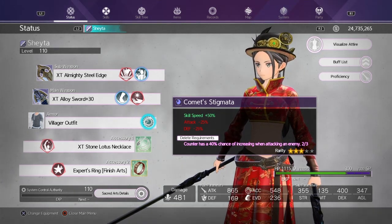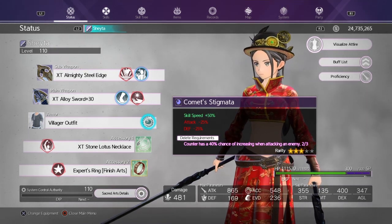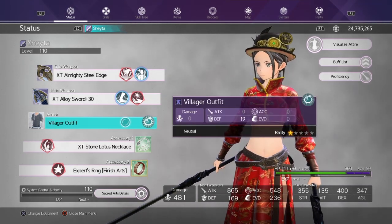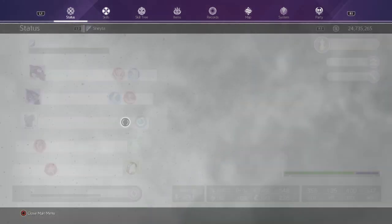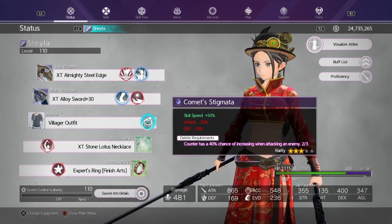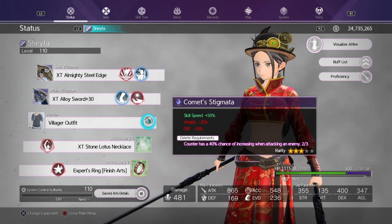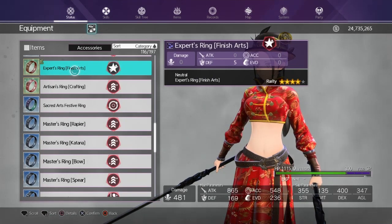Keep in mind the break requirement — 'when attacking an enemy' means whenever you actually kill an enemy. When you kill an enemy, there's a 40% chance of breaking or incrementing its counter toward breaking. You can put this on whatever armor — I kept the villager outfit and just put it on there. Just make sure you watch the counter so you don't actually break it.